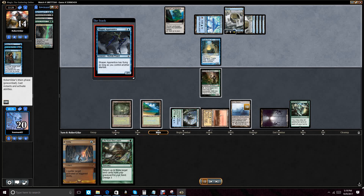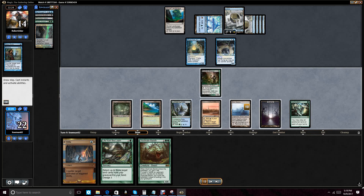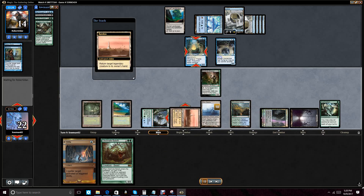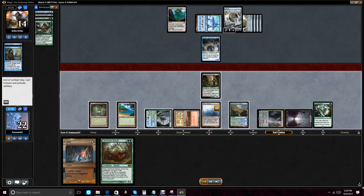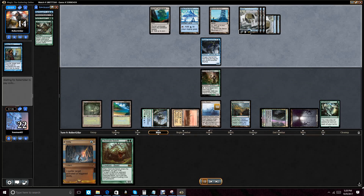Thada comes back down. We see a Shaper Apprentice from the new set Ixalan — a 2/1 with flying, which is not irrelevant. We gain life here to continue reducing his graveyard size, which matters for the Delve mechanic. We could have drained him for life, but we're not racing — we're trying to build overwhelming advantage with Loam. It probably was right to just drain him though.